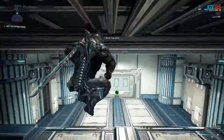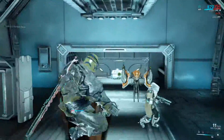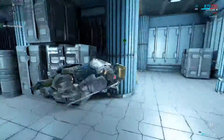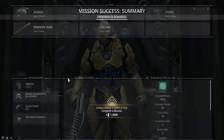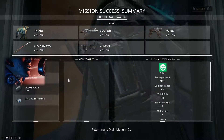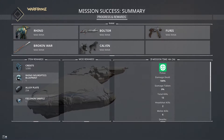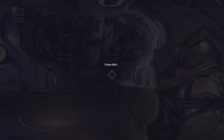We're going to head to extraction. This is just how you get the Neuroptics, Chassis, and Systems. The materials you'll need — I think for the systems you need plastids, which you can get on Phobos in small amounts. You only need like 600 or 800. We got the Neuroptics. You might get the Neuroptics, then the Systems, then the Neuroptics again, then the Chassis — you can get duplicates. So if you keep getting duplicates, just keep going. You always get one, so you've got a one in three chance each run.